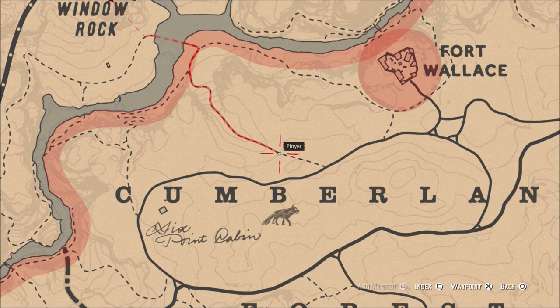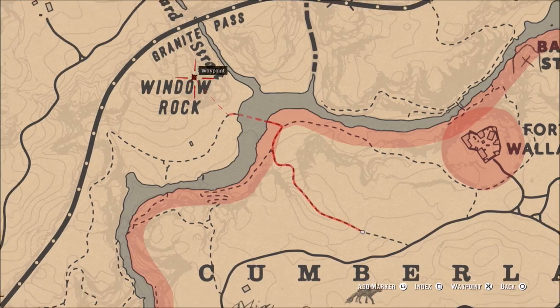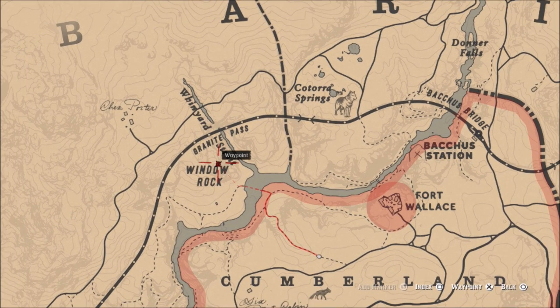Greetings, Cray Witch here. Today I want to show you how to complete the Strange Statues Treasure Hunt. The first location you need to come to is Window Rock, which is directly south of Granite Pass. Set a location to come here and we'll get started.